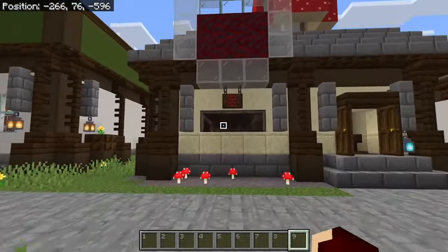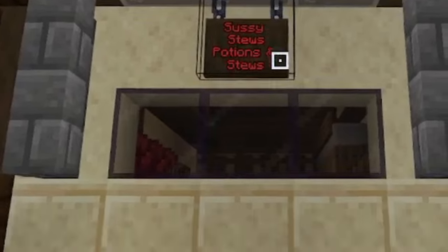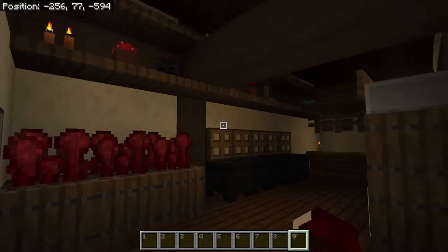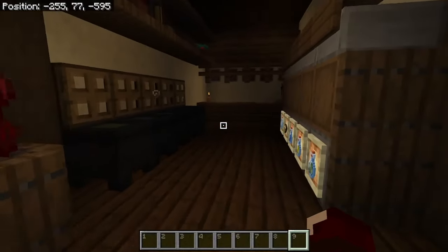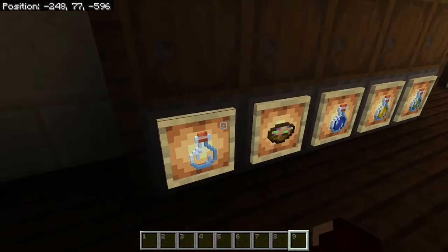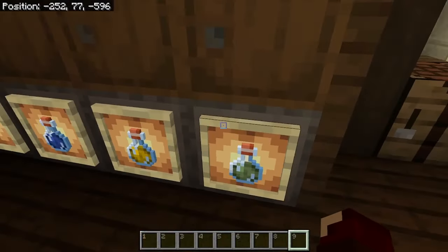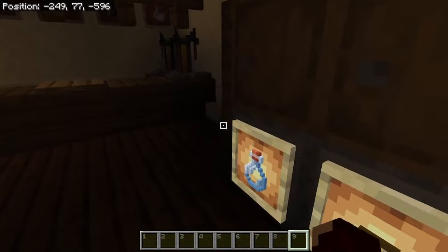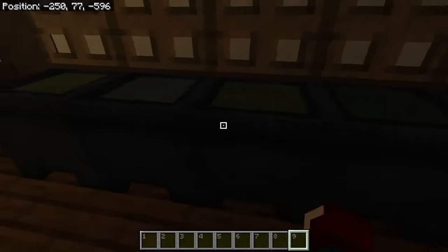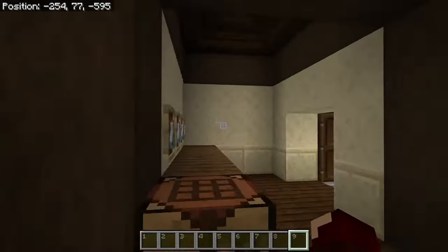As we make our way up to the main shopping district area, we have Sussy Stews — Potions and Stews! This is just my little potion shop. We have it nice and dark in here just to give it a weird, mysterious mood. Although you still have the glowing item frames so you can see the actual products on sale. You can also use the little cauldrons to get potion samples, which I think is pretty cool.